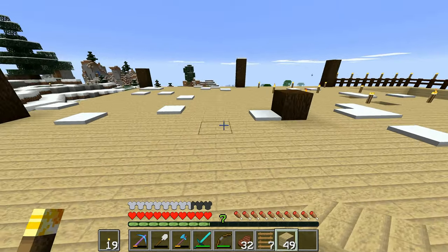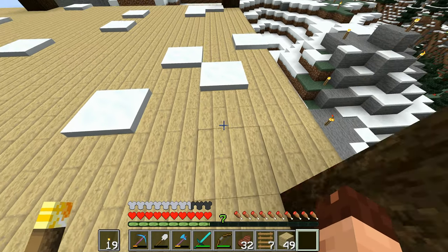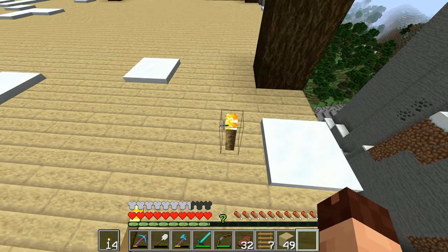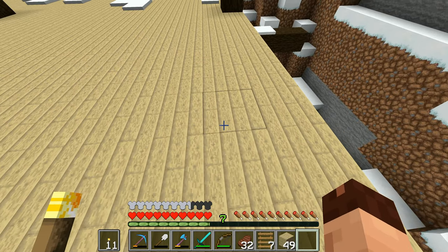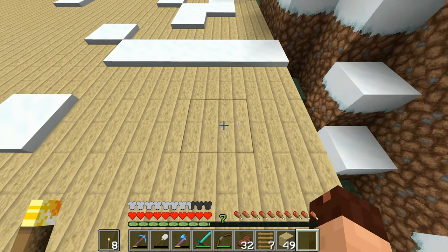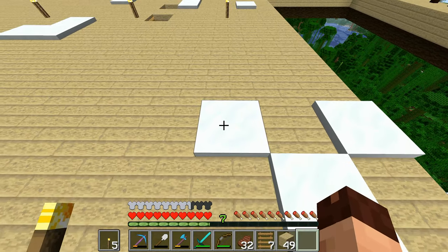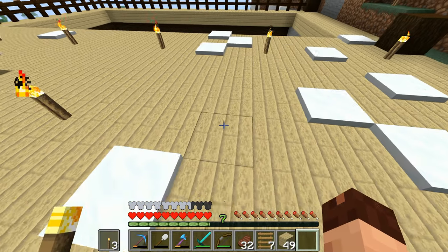Now we've put that down and we have got the basic layout of the library at the moment. I'm going to put them down in a grid pattern like this so that we have torches throughout and we're able to concentrate on other things without worrying about anything nasty spawning in here.